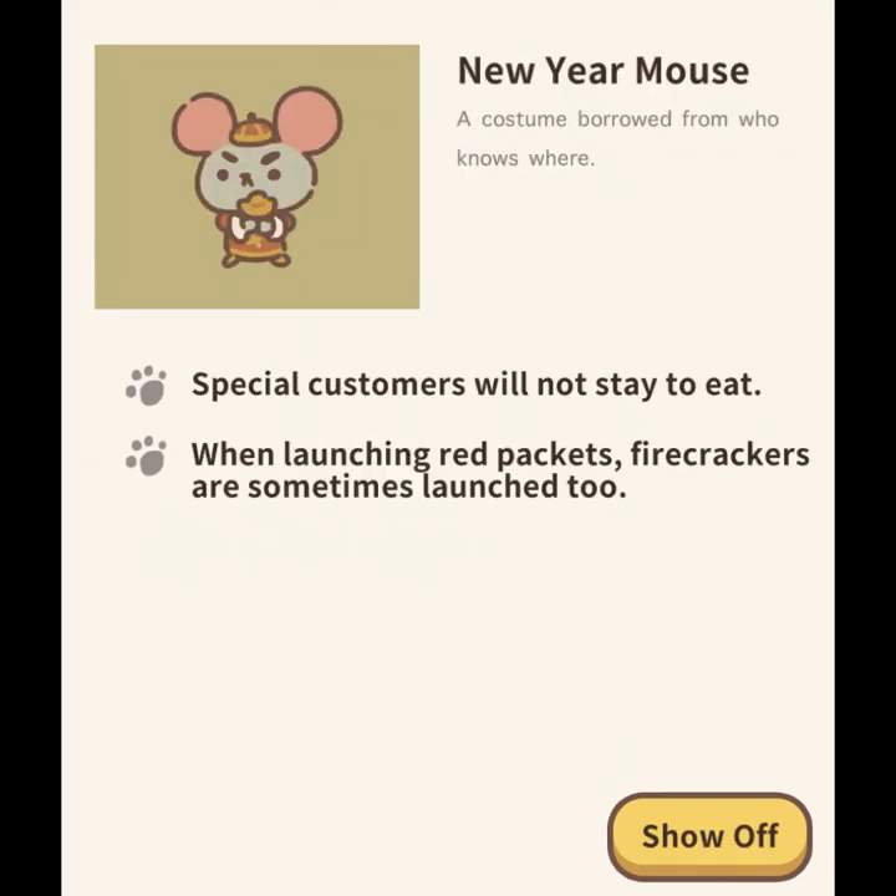Up next is a new character. This is very similar to the Halloween pumpkin person that throws out candy in the Halloween update, except this New Year's mouse will throw out red envelopes for your characters. They'll contain plates, cod, and fish hooks.